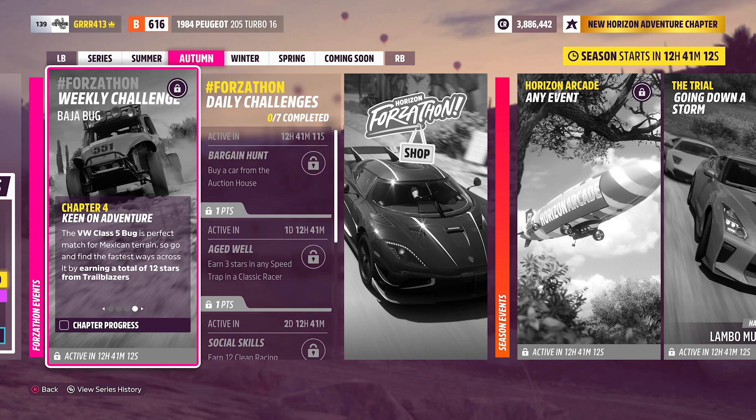Then finally, we have Keen on Adventure. The Class 5 Bug is a perfect match for Mexican terrain, so go and find the fastest ways to cross it by earning a total of 12 stars from Trailblazers. I actually just today completed and three-starred all of the Trailblazer events so I could get myself a brand new — I think it's a Cayenne. I think you get a Porsche Cayenne for three-starring all the events, and I just went ahead and did that today, so that is pretty nice.